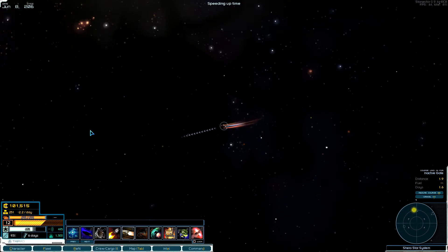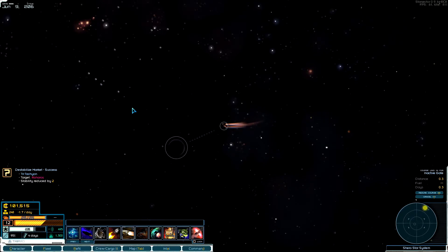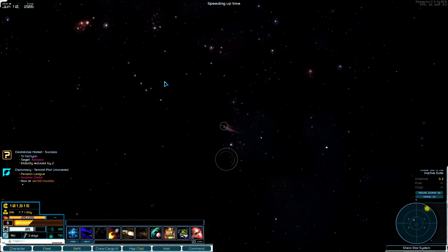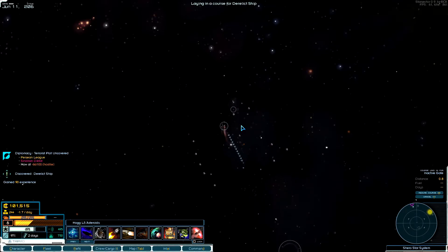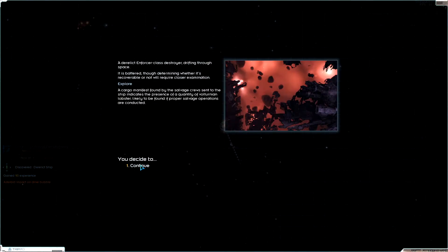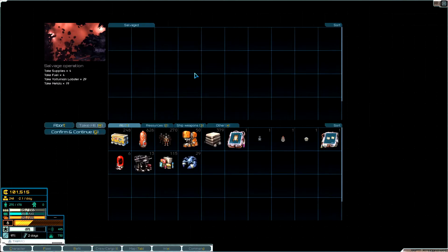We'll sell off some of the stuff, repair our ships, and we could even sell them because they're not great — actually quite crappy — but they're free other than the supplies it takes to refurbish them. Another derelict ship — an enforcer class destroyer! I hit an asteroid but I can't salvage it; I did find some Volturnian lobsters on board though.